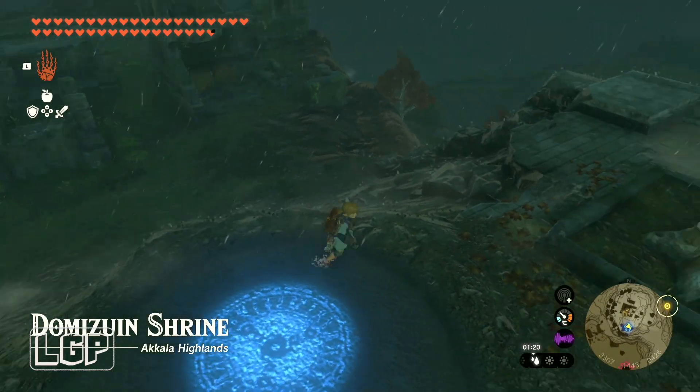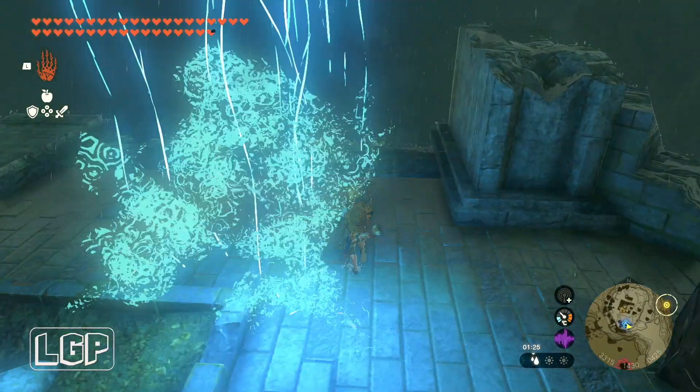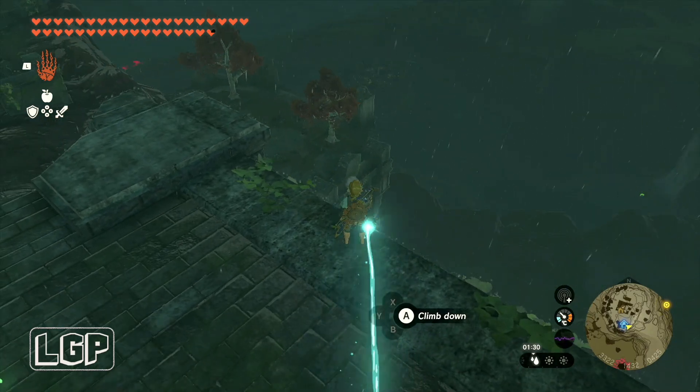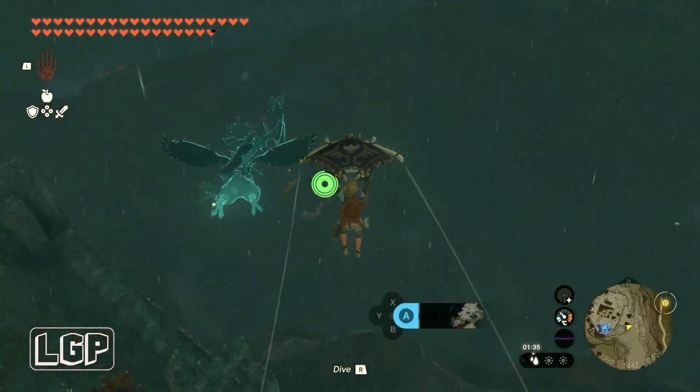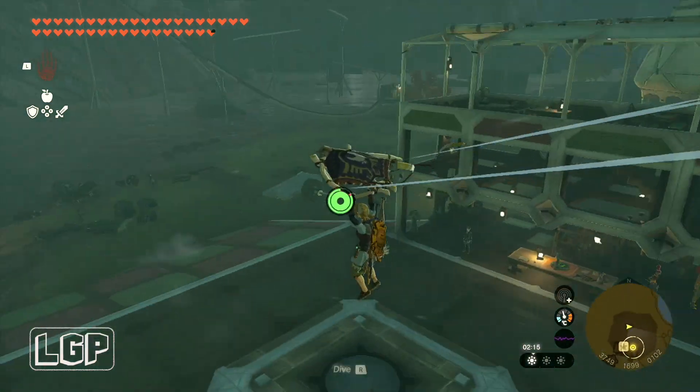Then we can just glide down to where the construction site is. If you go to the right a little bit in here, you'll go directly there. You'll probably be able to see Tarrytown from the distance here if it's not raining or the weather isn't too bad. You just have to glide all the way towards Tarrytown — it's right opposite Tarrytown anyway.